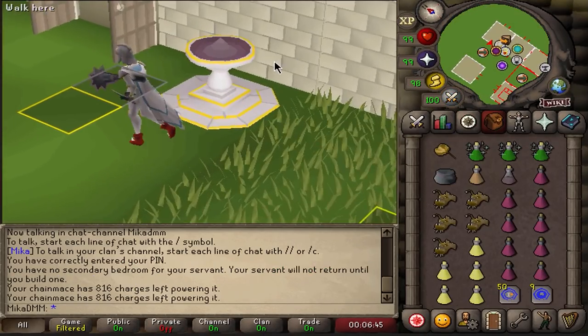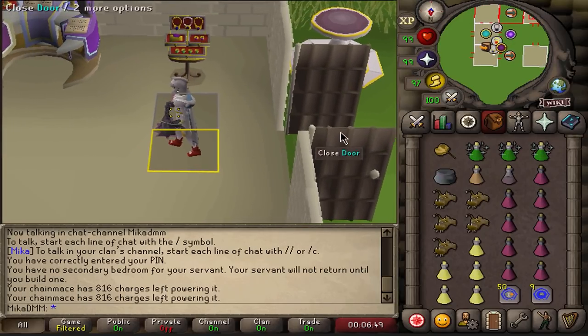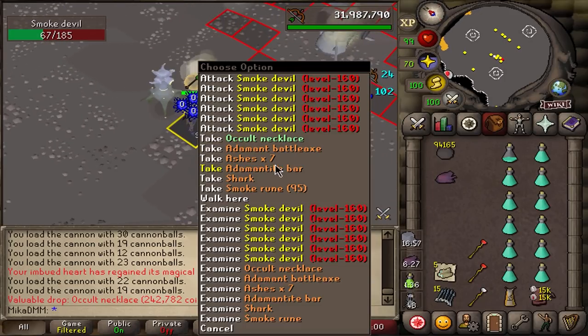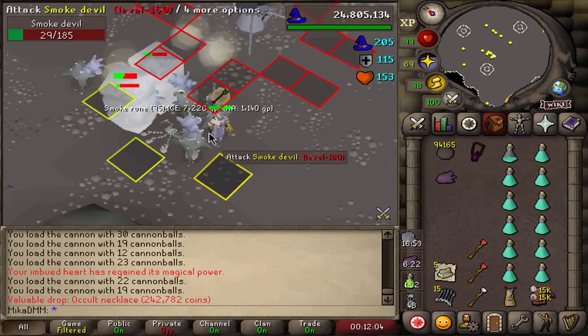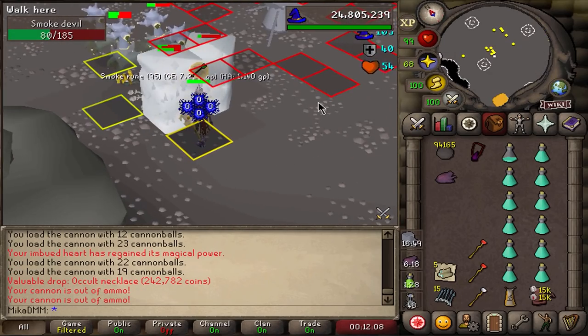Time for me to do some Vorkath. I have to get 100 kill count, so this will take quite a while. The boss is fairly annoying but let's get going. Left Vorkath without much success - here's a quick occult necklace from Smoke Devils. I'm going to focus on a little bit of Slayer bosses, see if I can get some Kraken tasks, maybe something else.